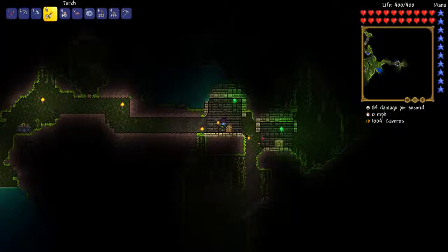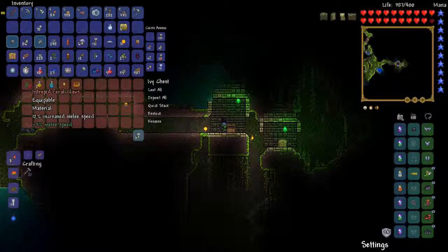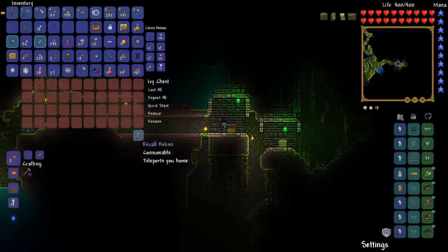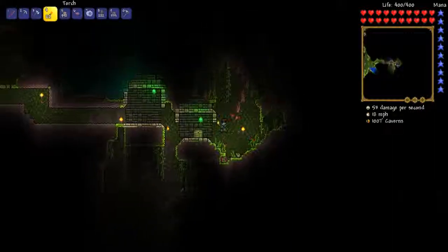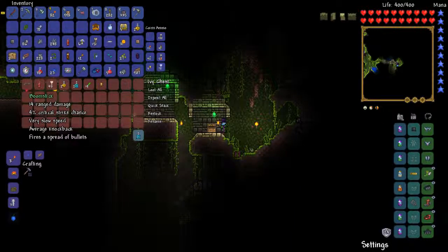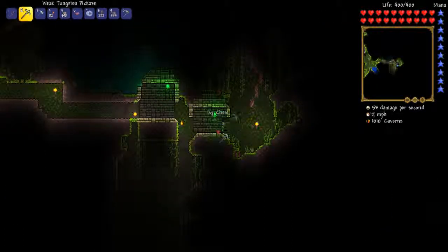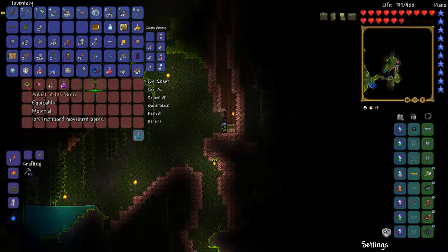I found two chests here, let's check these out. We got Feral Claws which give melee speed. Spelunker potions, honey dispenser, that's nice. Gold coin. Recall potion, I'll get rid of that and take the chest. Let's check this other chest - boomstick, not sure I'm gonna use that. Clockwork Assault Rifle arrows. More smoker potions. Another gold coin. And then another chest - yes! We got the Anklet of the Wind finally guys, cool!